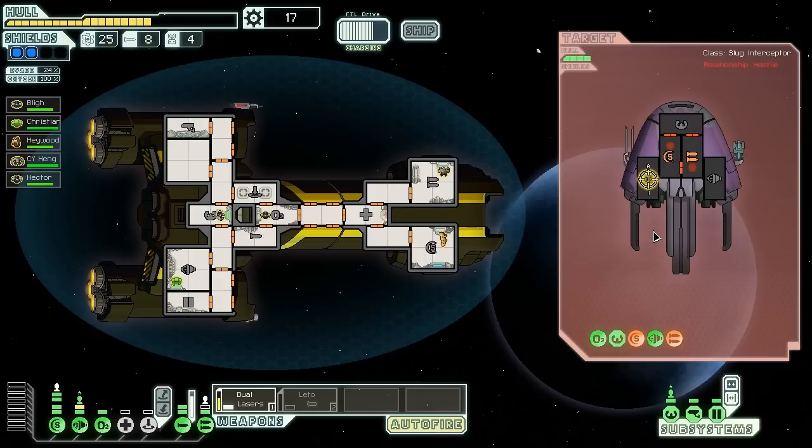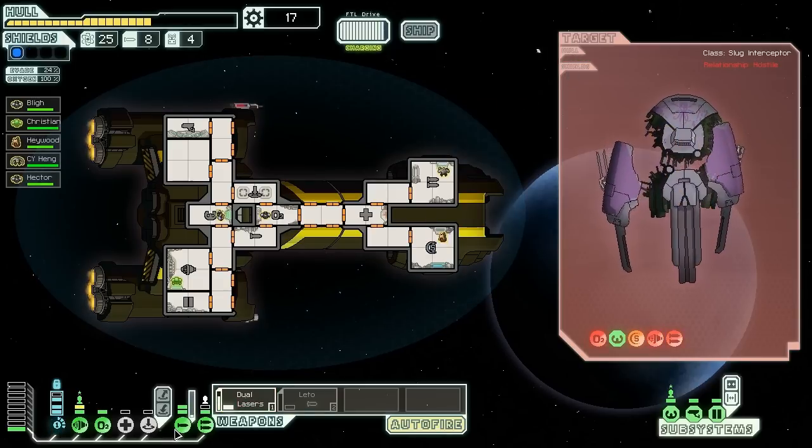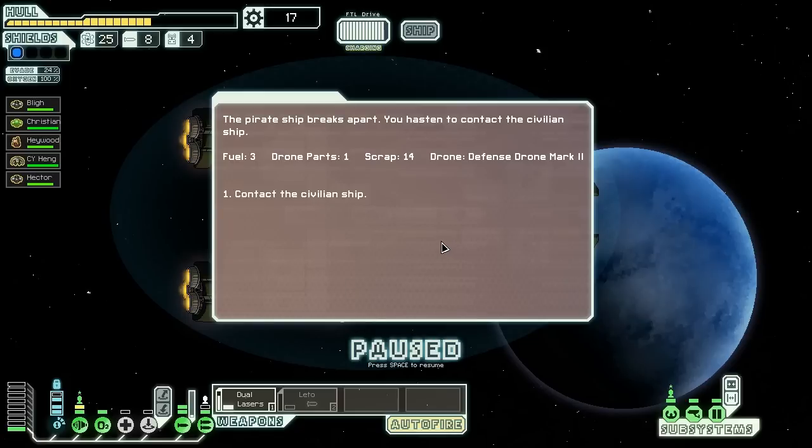Let's take out their O2. Get rid of their oxygen. Considering we can't get killed by these guys and they can't repair their oxygen. We got a Defense Drone Mark II out of it. Let's contact that civilian ship — they're probably gone by now.